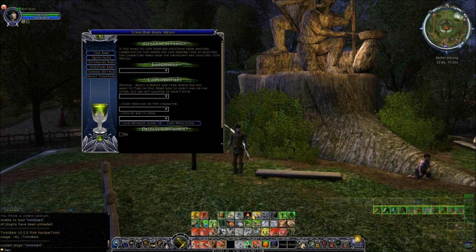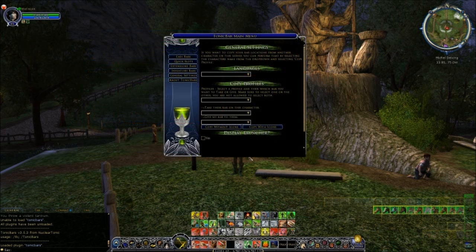Just briefly - if you go into the general settings part of the options, down at the bottom there's an option that says 'display launcher'. If there's a tick in there, up at the top left of your screen you'll have a little shortcut button to get into this options menu. If you take the tick out, then you have to get into the options menu by typing slash TB or slash tonic bars in the chat.